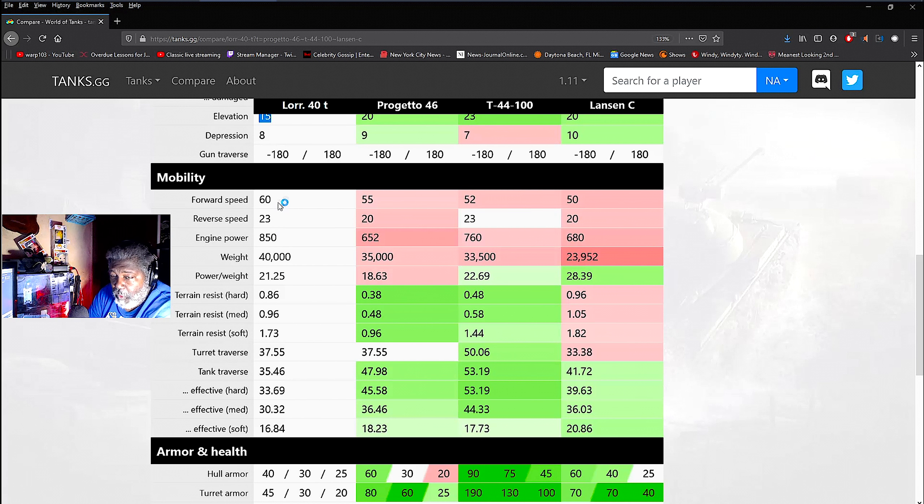This is where it starts to shine: forward speed of 60 makes it the fastest in the group. Reverse speed of 23 is the same as the T44-100 — that reverse speed gets you out of trouble so many times. Engine power is alright; power-to-weight ratio at 21 is on the lower side compared to some tanks in this comparison, but still not bad. Terrain resistance isn't as good as some others but is better than the Lansen. Traverse speed is the same.